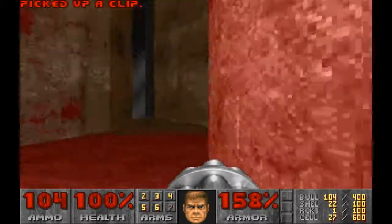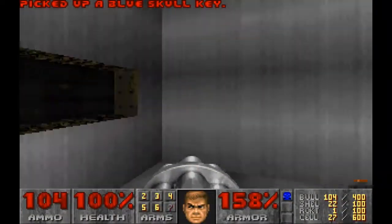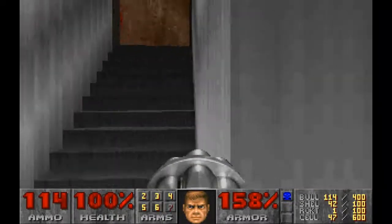So there's a lift going down, and there's a lift over there, but this little room has the blue key. And this is actually looking out to the entrance of the level. So that's the blue key that we need to get to the exit.